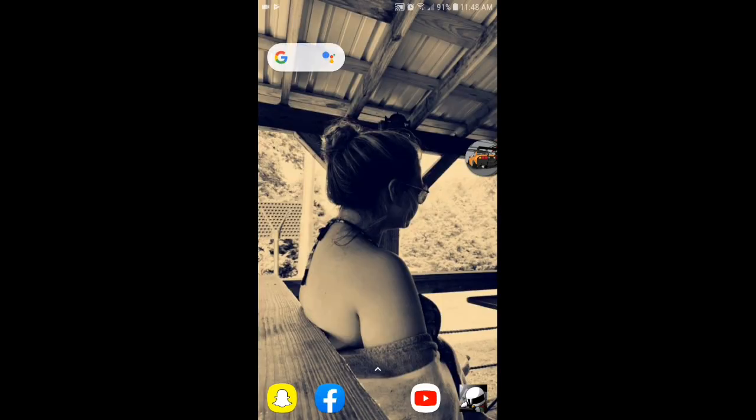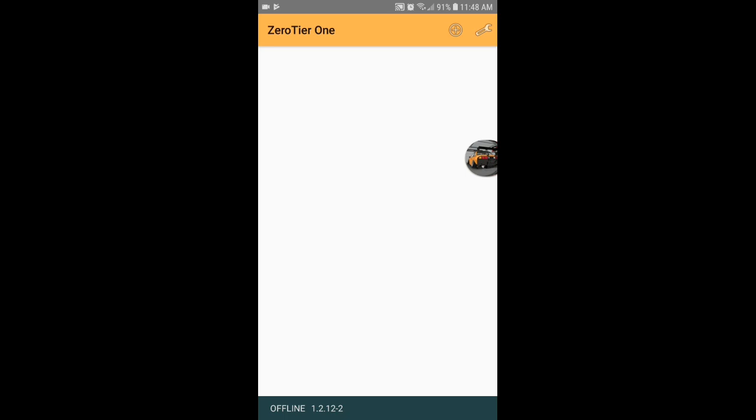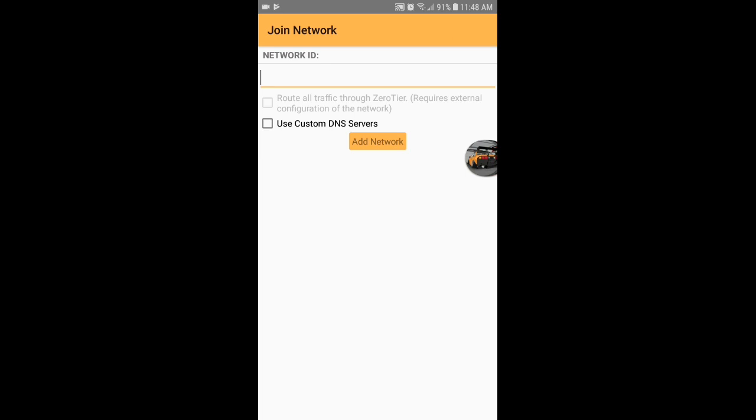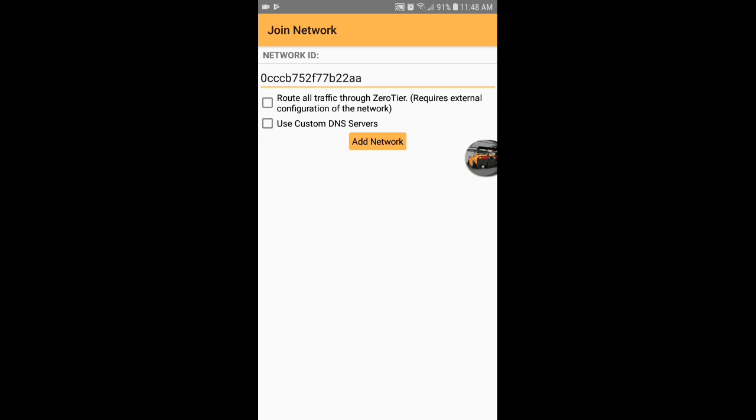Exit out the app, then open up 0 tier 1. You're gonna press the little add icon thing right there, then you're gonna type in — without typing — that code right there. Type in that, then press add network.